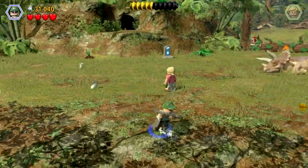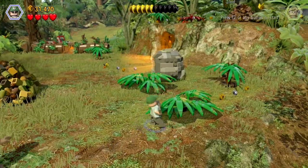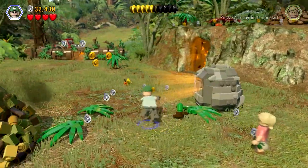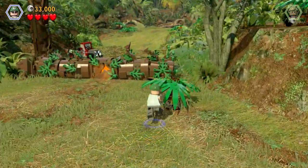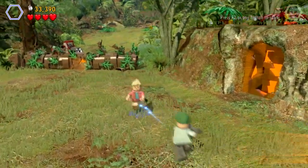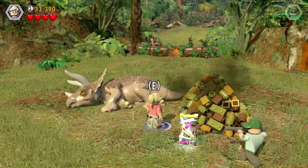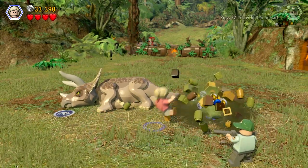I want to try and get True Survivor on all the levels. I'm assuming the bits with the red things are for the triceratops to destroy — just going on a hunch. I think we've got pretty much everything we can get in this area stud-wise, so we're gonna switch to Ellie. I feel so sorry for you, but you're gonna have to do some poo diving.